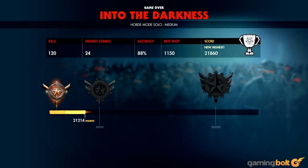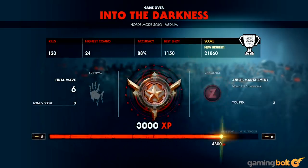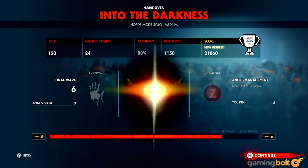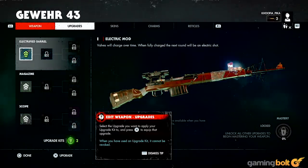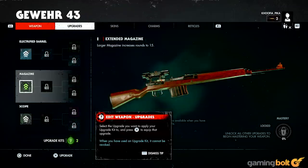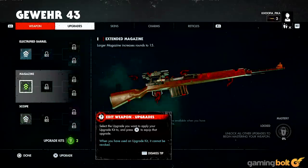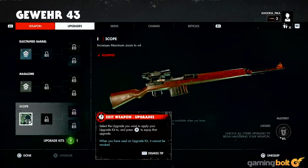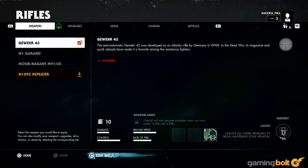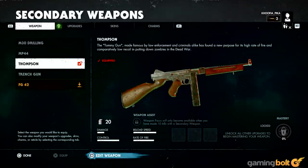There's a progression system in place as well, which encompasses both the campaign and the horde mode. Actions like killing zombies or assisting your squadmates, if you're playing with others, or completing objectives nets you XP that contributes toward this unified progression, which in turn unlocks more new upgrades, perks, and what have you. It's not the deepest system, and you can jump in and enjoy the game without ever paying too much attention to it, though some of the upgrades and perks you can unlock do come in pretty handy. Owing to how incremental of an impact it has on the whole experience, the progression feels a bit tacked on.